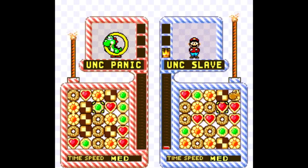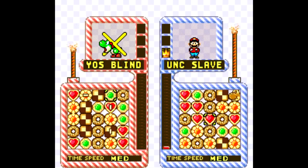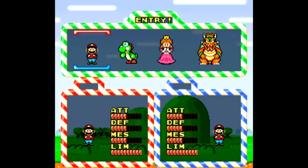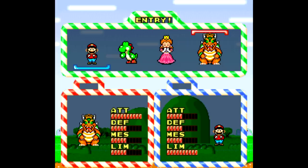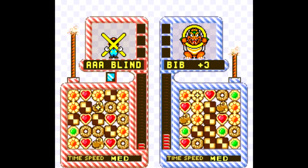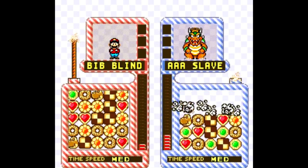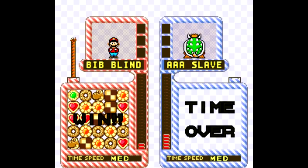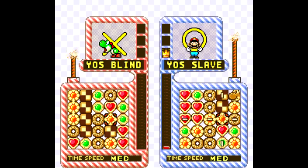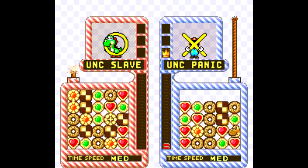What's interesting is that each of the four characters you play as and against — Mario, Yoshi, Peach, and Bowser — each have their own strengths and weaknesses divided into four attributes: attack, defense, message, and time limit. For example, Bowser has the most powerful attacks, so if he matches a row or column, that enables him to do one of six different attacks. One is called Blind, which blocks your opponent from seeing the middle of the screen; one is called Panic, which randomizes your opponent's pieces; and one is called Slave, which allows you to actually control your opponent's screen.